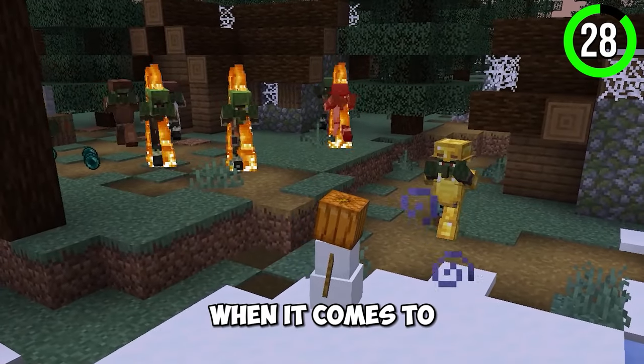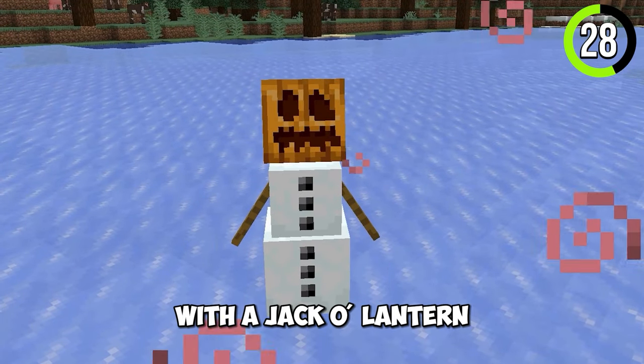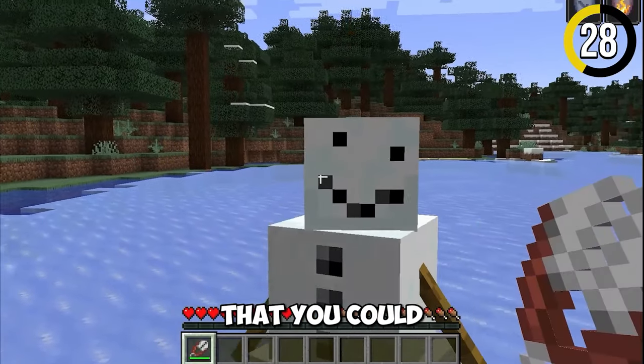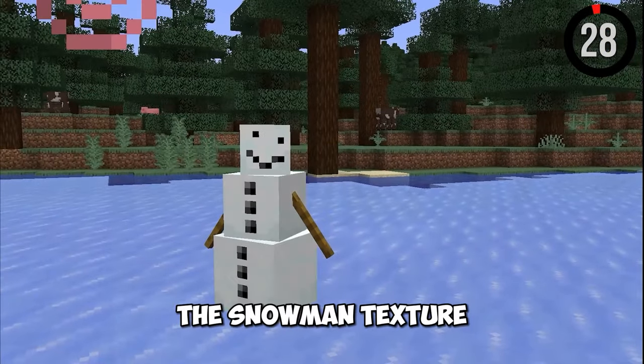Snow golems are amazing when it comes to fighting off evil mobs. Plus they look creepy with a jack-o-lantern on their head. But did you know that you could actually shear them? Shearing them reveals a hidden Frosty the Snowman texture.